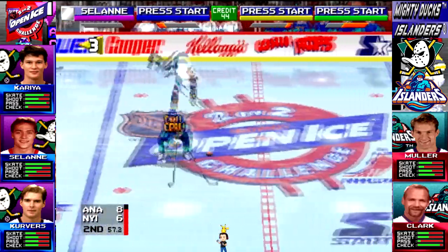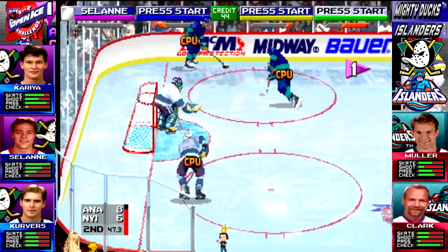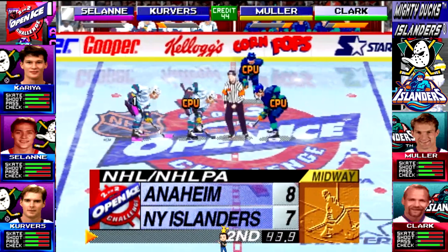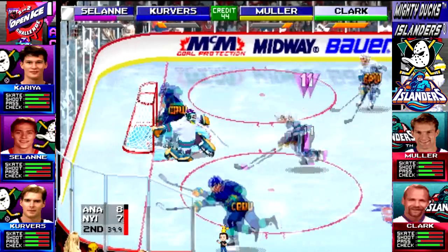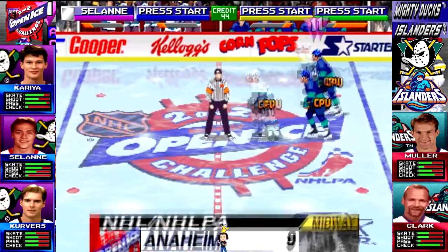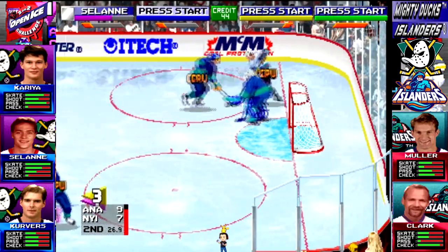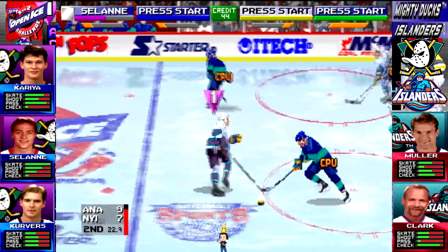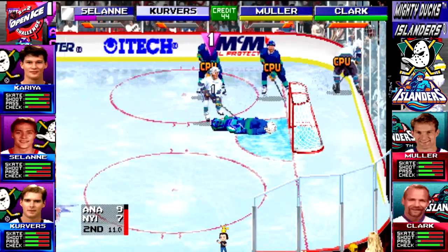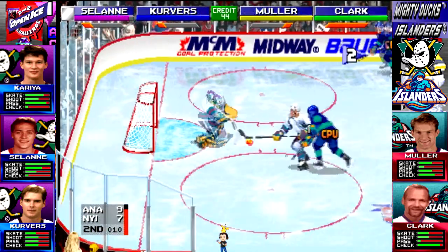He goes wide — one minute left. He puts it in front. He centered it. He shoots — he scores! The New York Highlanders down by one. Shooting. Zalani — he shoots, he scores! Great shot right between the legs. Here's the draw. Shooting. A block by Soderstroze. He shoots — hits the goal post. He shoots — a save by Soderstroze. Ten seconds. With the last shot, hard.